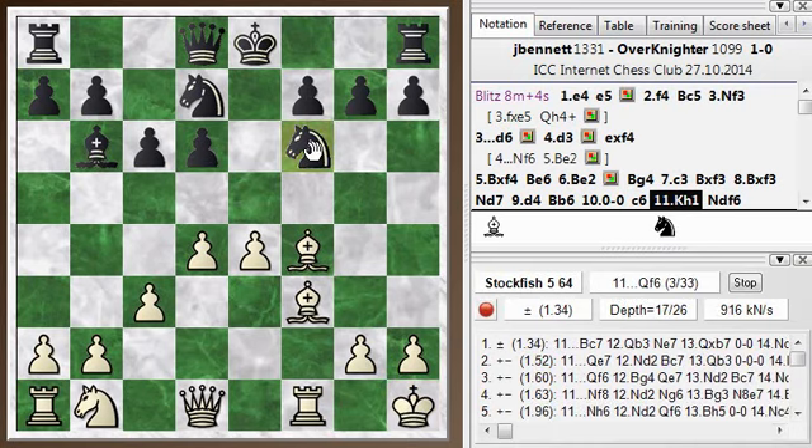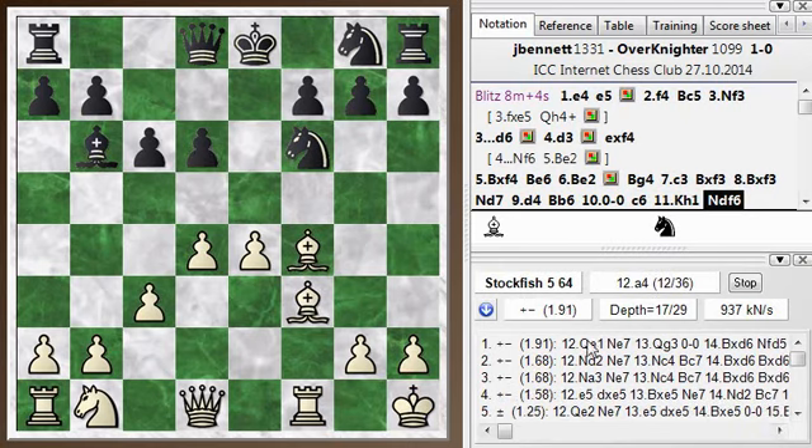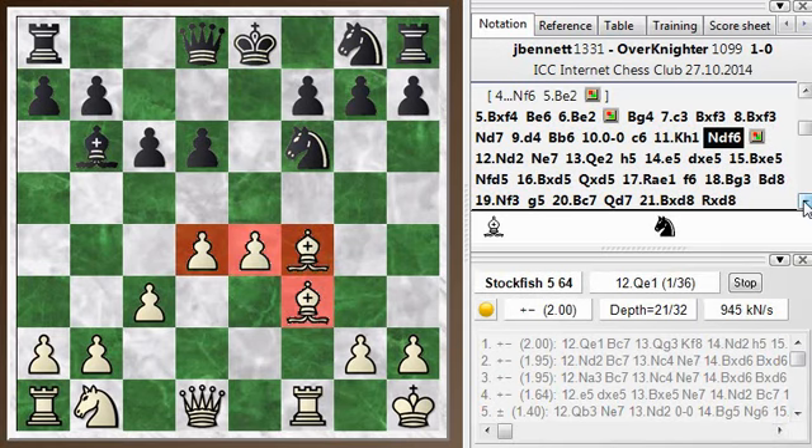So knight df6. And now the pawn is defended. But you can see, even though the material is even and everything is defended, the engine is giving a strong advantage to white. This is just based on the bishop pair, the two pawns in the center, and just a better development. I have two pieces out, plus I've castled. And he's got to move the knight or the queen out of the way before he can castle. So just a positional edge here — better development, better control of the center.